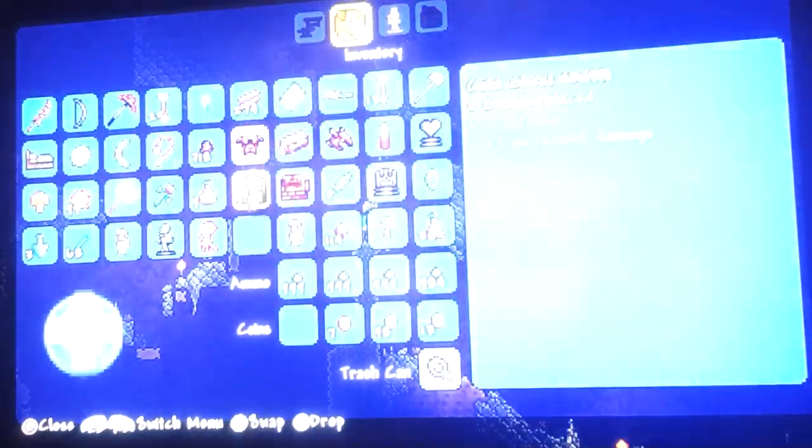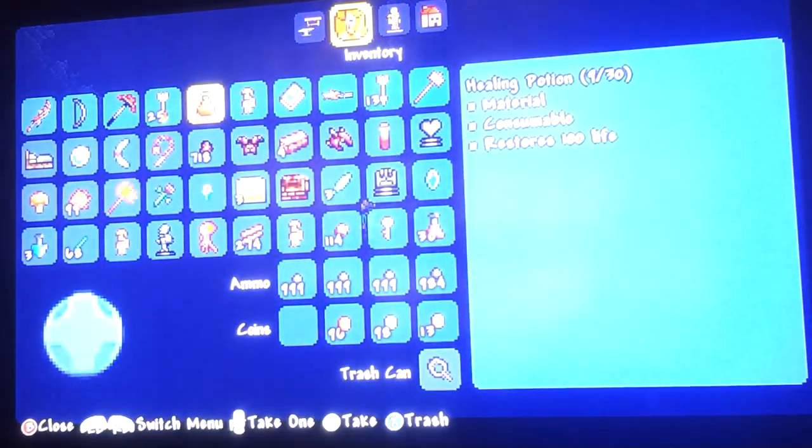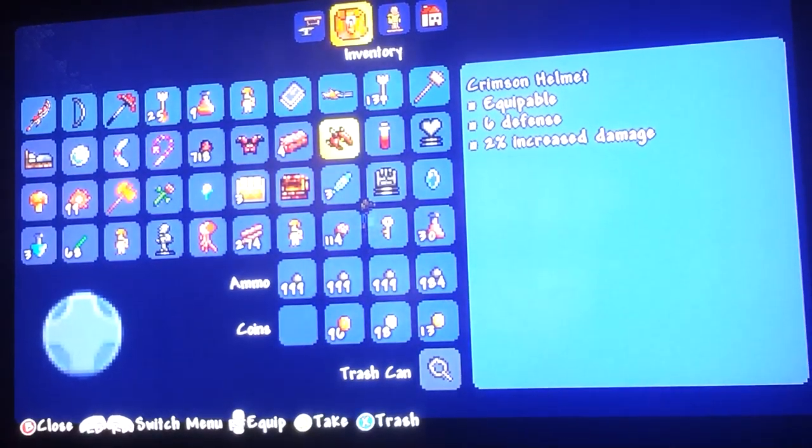So I need to get down to hell. I've got the voodoo doll. I've got molten armor and everything. If I defeat it this episode I am going to cry in happiness — seriously, I am. We've got quite a bit of potions. I'm actually quite excited for this.